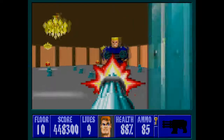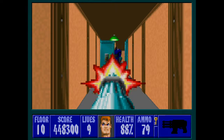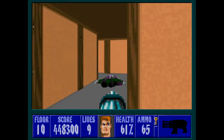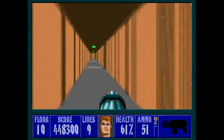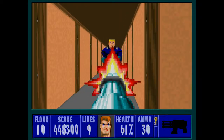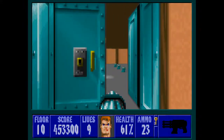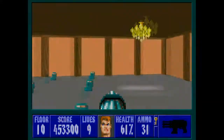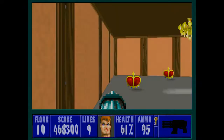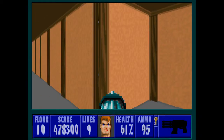This is thankfully the final Hans Grosse of the level. I got stuck on the corner — that can happen, and that's what makes a tight area especially dangerous when fighting these guys, because they kill you so quickly. Stuck in the corner, it can be fatal. Anyway, that's all the Hans Grosses dealt with — that is the sixth time we've had to kill that guy. Grab the ammo and treasure and activate this third secret.